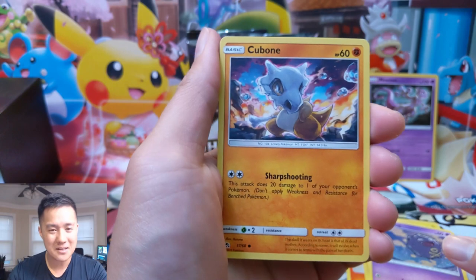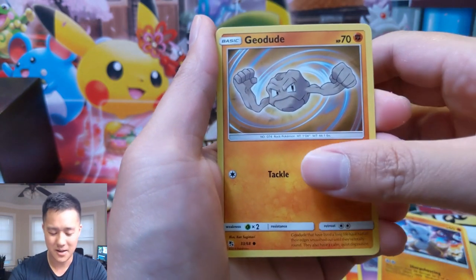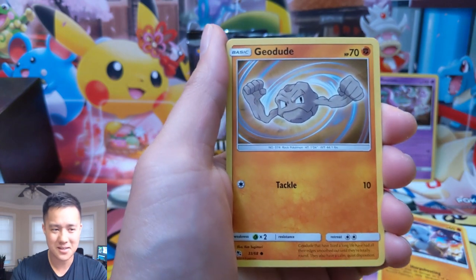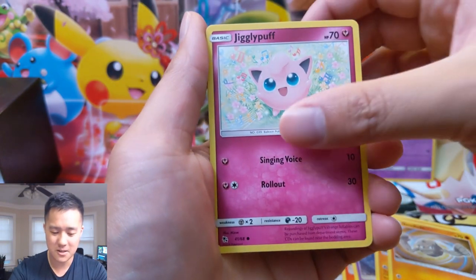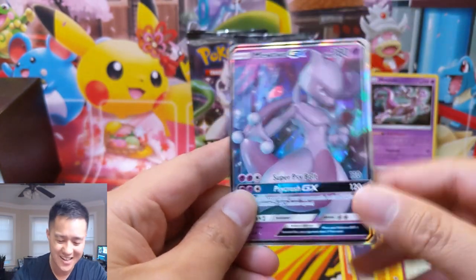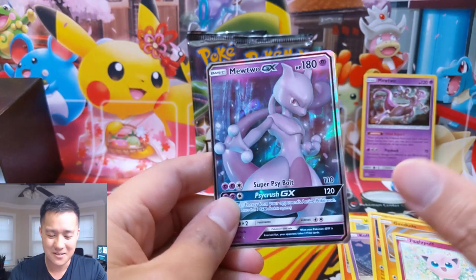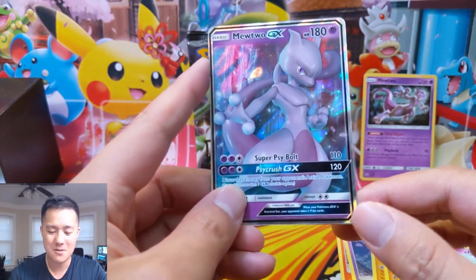Alright, can we finally break this utter drought? I'm not sure what to call it — drought implies you had water at some point. Here we go — Jigglypuff on the pack. For our first pack — oh my god, the prophecy is true! He's not green, but we got the Mewtwo GX!